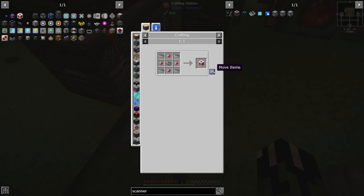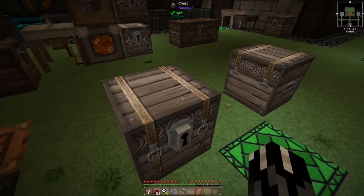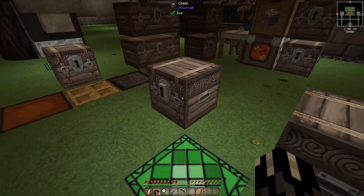Now we have a redstone clock — it's awesome. This is going to help us control our timing over here. We're also going to need some item transportation and we're going to have to get into making more chickens.